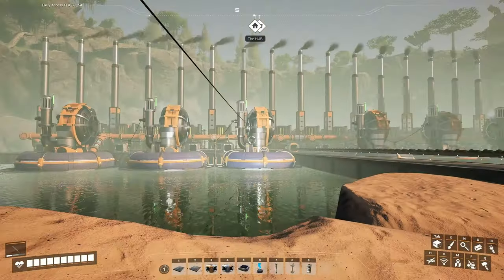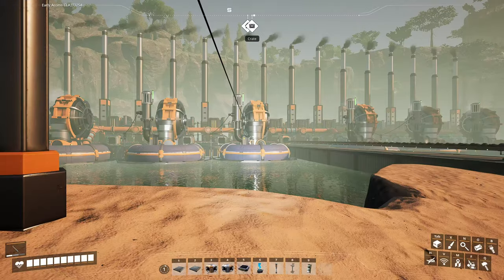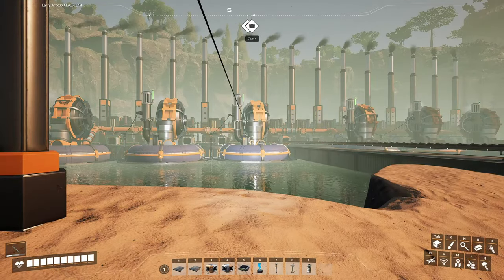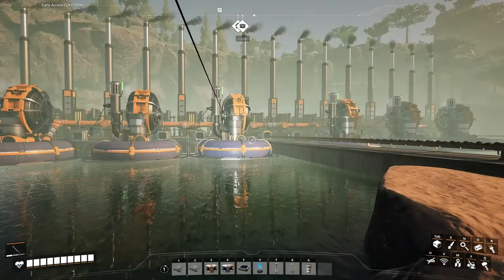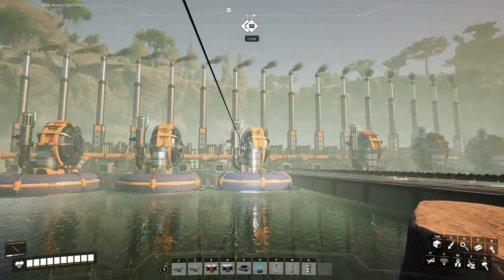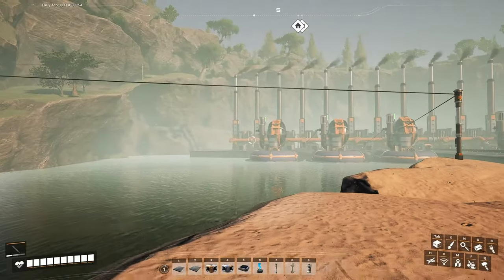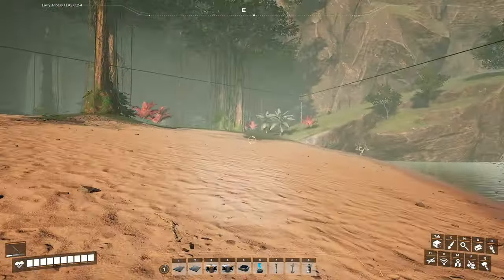Peace and quiet over here — so freaking loud over there. It looks somewhat even which is great. Everything seems to be hooked up. Sweet, we have 1200 megawatts. All right guys, I'll meet you back at base and you'll see what I have done without you.